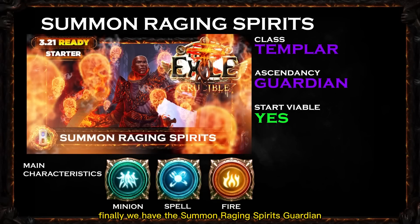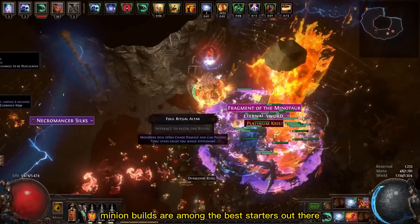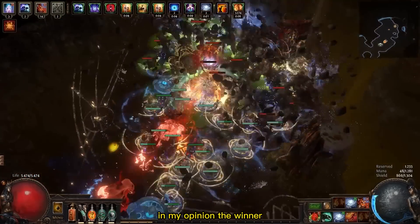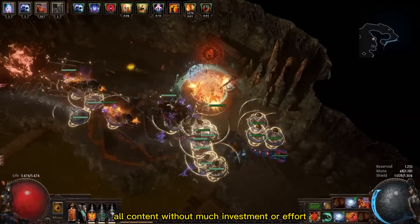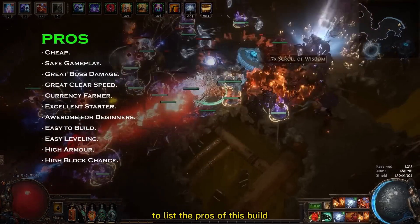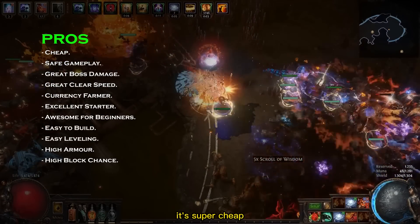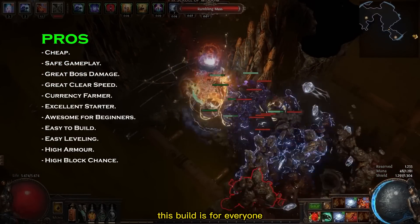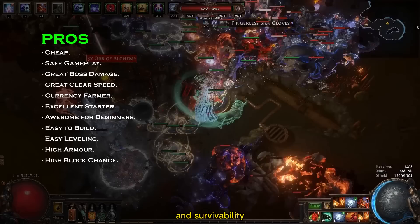Finally, we have the Summon Raging Spirits Guardian with the Templar class. As you might know, minion builds are among the best starters out there, and this one is in my opinion the winner. It's a very simple and safe build for you to complete all content without much investment or effort — awesome for beginners! To list the pros, I would start with how accessible it is: super cheap, simple, and easy to play. This build is for everyone, and it comes with great boss damage and survivability.